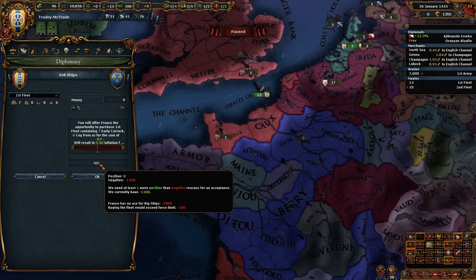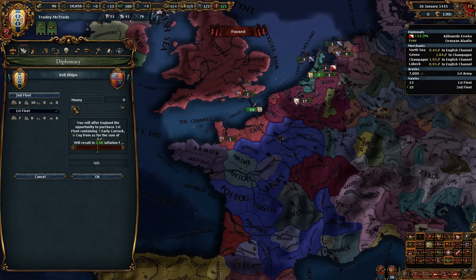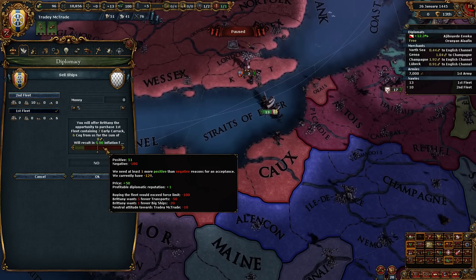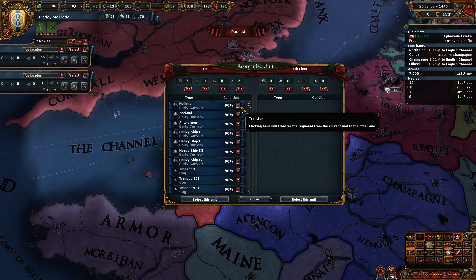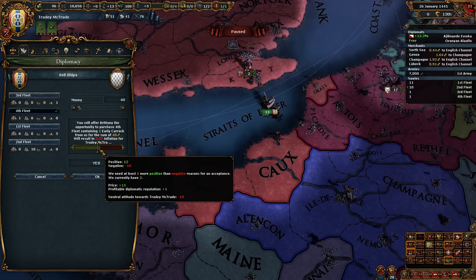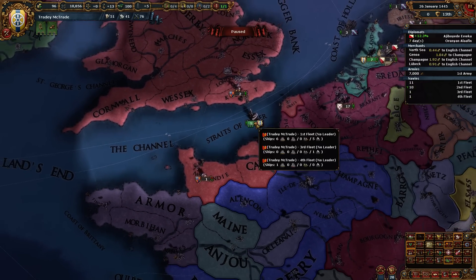Your reasons for it are you have no use for big ships. Hey England, you want to buy my ships? Buying the fleet would exceed your force limit and you are hostile toward me. Hey Brittany, you want ships? Buying the fleet would exceed force limit - they want five fewer transports. Who wants one fewer big ships? Let's try this - if I just offered you a cog, and then one carrick. What are you willing to do? I'll sell you one heavy - you would totally buy it for the price of 40 ducats. That is a good sale.